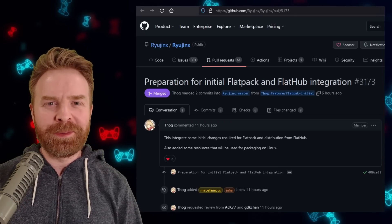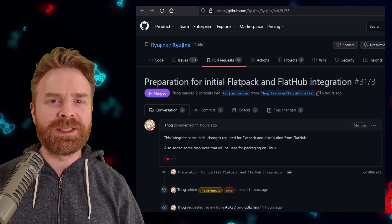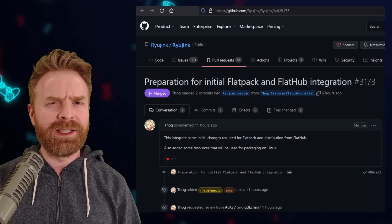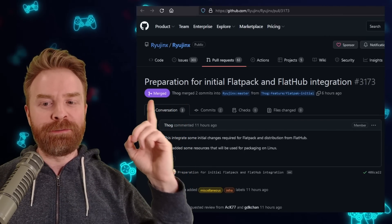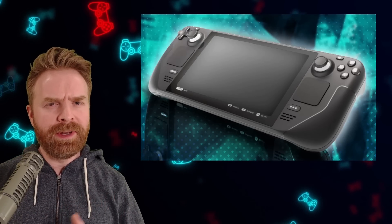Next up, we're talking about Switch emulation on the Steam Deck with Ryujinx. Ryujinx is about to make the entire process of installing Ryujinx on the Steam Deck a lot easier. On Ryujinx's GitHub page, there's a title that is incredibly interesting: Preparation for Initial Flatpak and Flathub Integration. Once Ryujinx finishes this up, all you have to do on the Steam Deck is go into desktop mode, go into the App Store, and install it. If I'm not mistaken, Yuzu is already available there — let me know in the comments if I'm wrong.